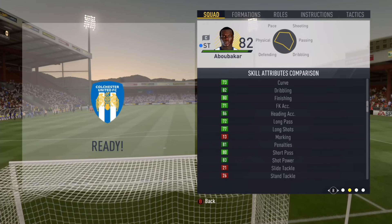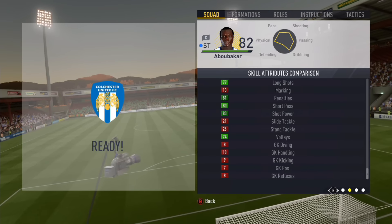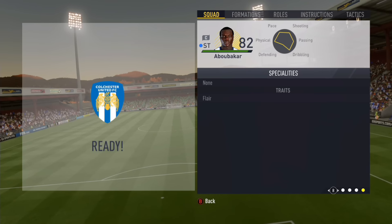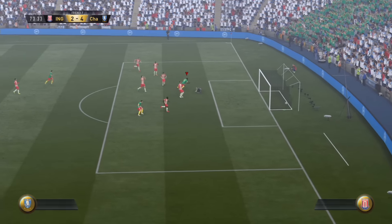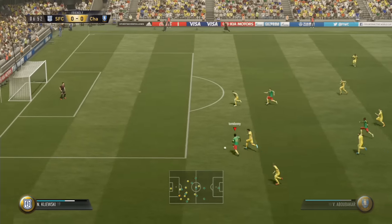Now his base card stats go as follows: he has 84 pace, 80 shooting, 75 passing, 81 dribbling, 30 defending, and 84 physical. He has 83 shot power, 86 heading accuracy, 81 ball control, 81 attacking positioning, and 81 aggression.